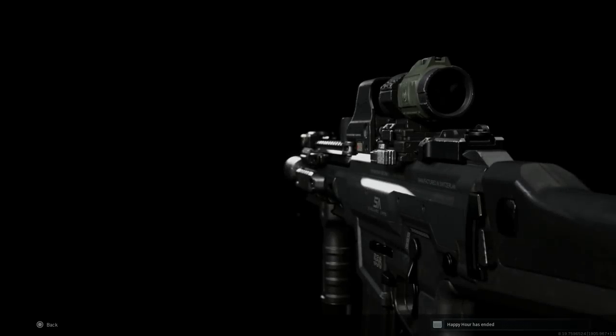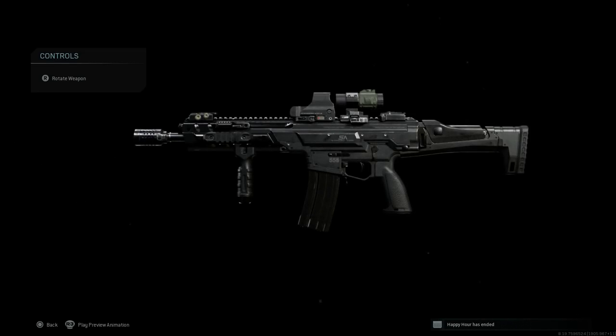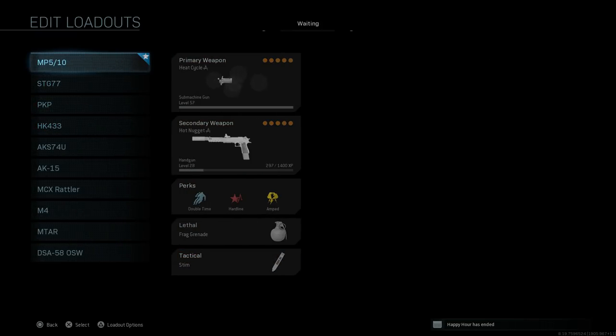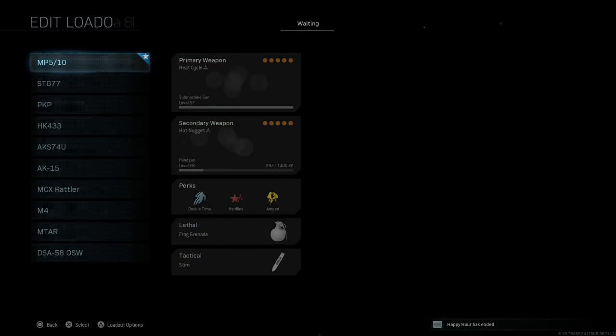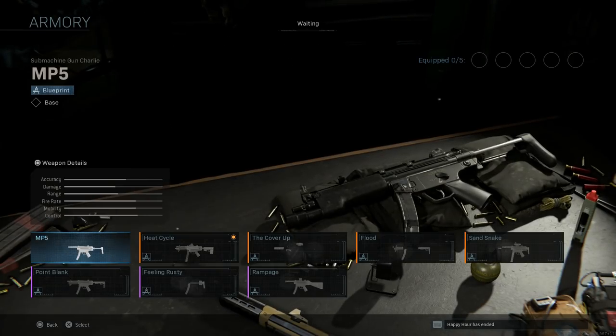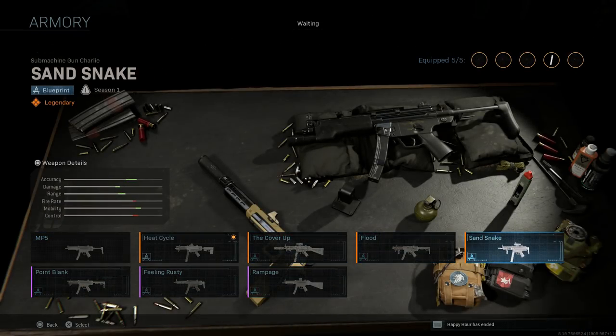Let's go ahead and jump right into it. We have one of our builds but we're going to back out and use this pre-built in my customized matchmaking system. For the first one we're going to start with the MP5-10. I was just playing around with a couple different blueprints here. Starting with the Heat Cycle blueprint — this is kind of a goofier build, mixing and matching different attachments based on the blueprint. Based on how many blueprints you have unlocked per weapon, you can mix and match any attachment variant. For the MP5s I have seven different blueprints total unlocked.